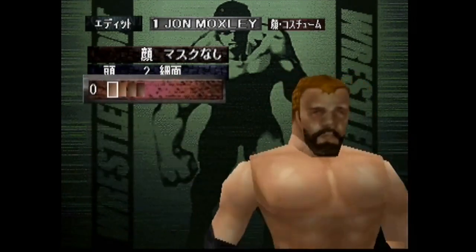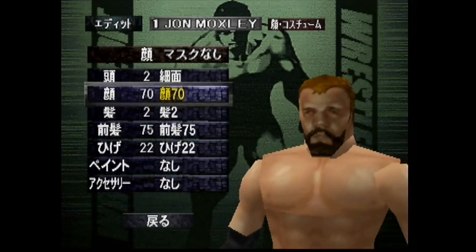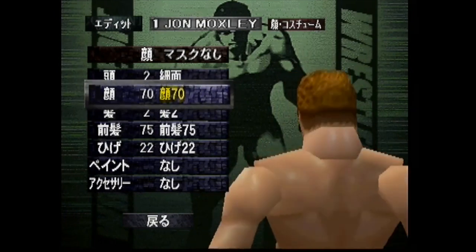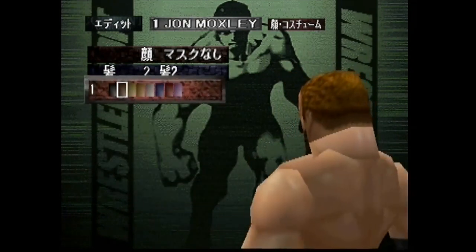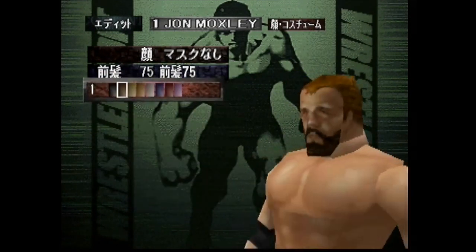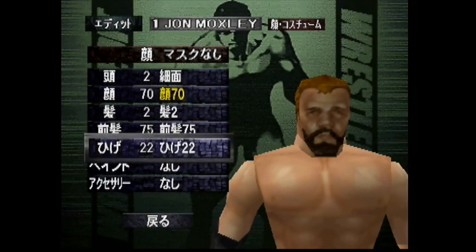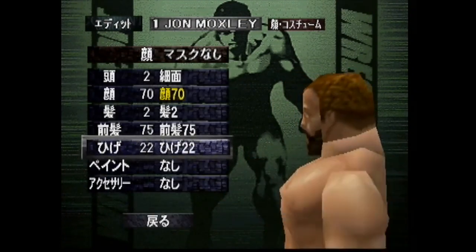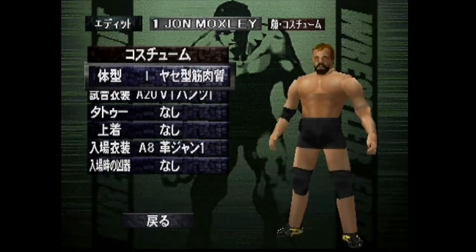For head, I went with number two, and zero skin tone for the body as well. For face, I went with face 70 — I went kind of bold with the face, but I think it works. There are other faces you could choose as well. For hair, I went with two and then the brown hair. Front hair, we went with front hair 75. You could also do the shaved head, but I like going with the regular hair for this one.